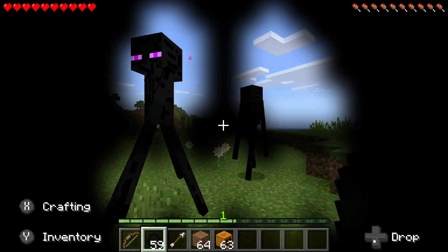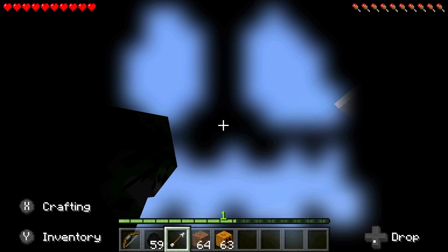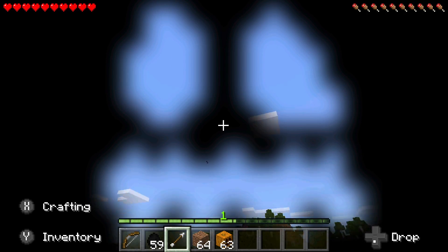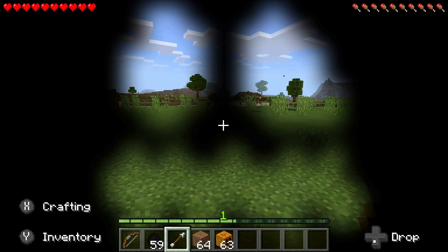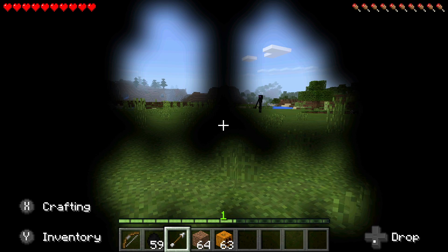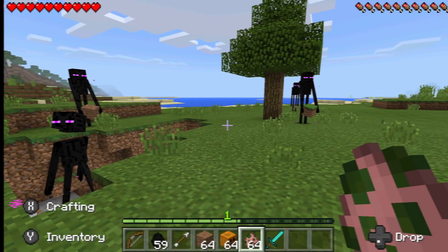I can just spawn some here, and as you can see I can look them dead in the eye and they will not attack me because I have this pumpkin mask on. That's just a little tip in case you are trying to do this in survival mode and do not want to get attacked while trying to tame one - just put a pumpkin on your head and it'll all turn out well.